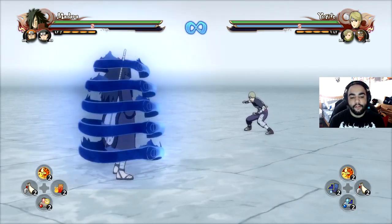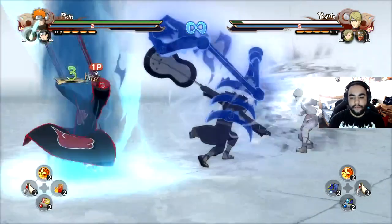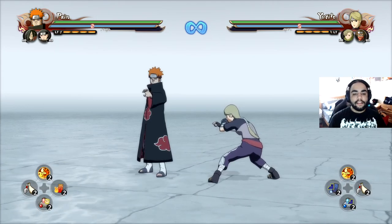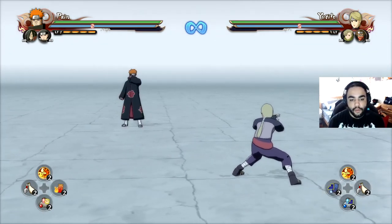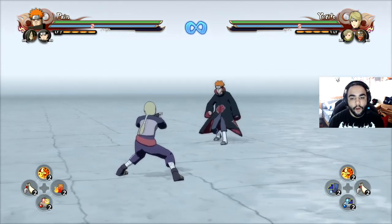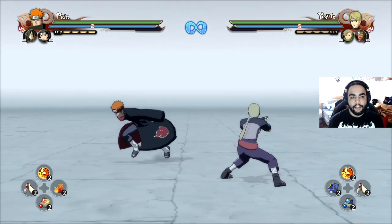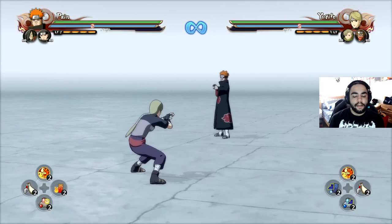You're probably thinking to yourself, what does he mean by extended stuns? The stuns we get from these are just as they are — there's nothing too exciting about it. But extended stuns is actually a mechanic a lot of the top players use on purpose. Only very few characters can do this, and every character you see on my team here — Pain, Shisui, and Madara — can do this beautifully.